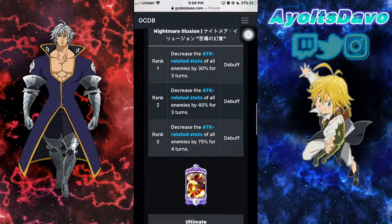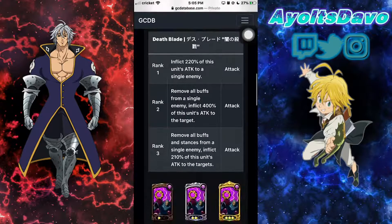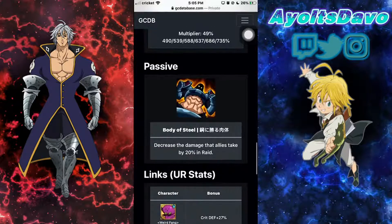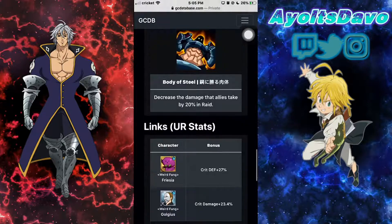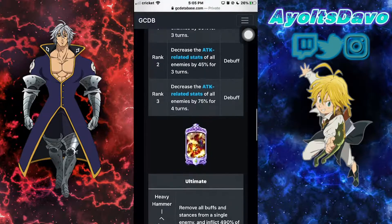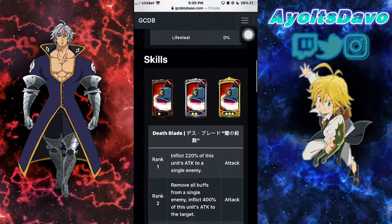I probably recommend getting his passive open and using him in the 4th slot for newer players, because when you do raids you actually take less damage. You reduce damage by 20% in raids, and that can prove very useful for newer players who don't have the tankiest or beefiest teams. He's a really good rare card. He stuns on super attack and debuffs attack. Don't sleep on him.